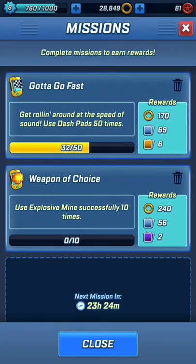I got Weapon of Choice here - and also like I gotta go fast here. I never thought they'd actually reference the main theme of Sonic X. On the Weapon of Choice mission, you use Explosive Minds successfully 10 times. I think some of the characters have that. And Gotta Go Fast - which I'm currently doing - 'get rolling around at the speed of sound' - use Dashpads 50 times.